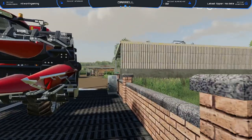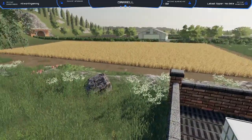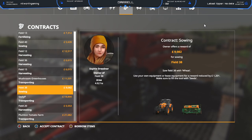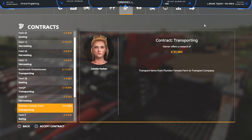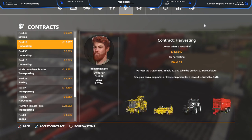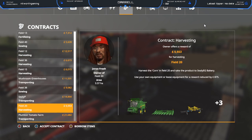Hey guys, welcome back to Sussex Farms. Today I had a brilliant idea to bring more money into the farm. Obviously we need to harvest our field, but forget about that — instead we are going to be doing some contract jobs. We're going to do some harvesting. The one we're going to be doing is the mushroom greenhouse transport A2, field number 20. Accept contract.